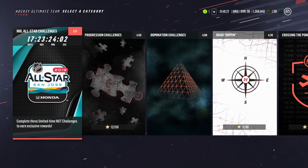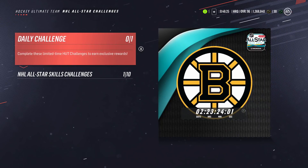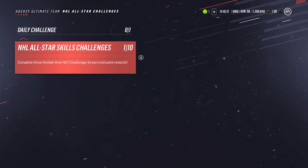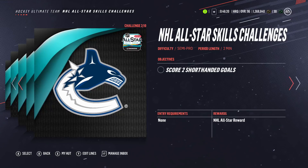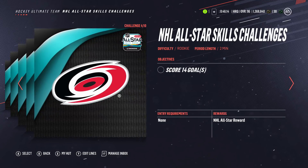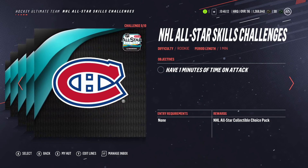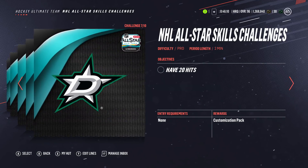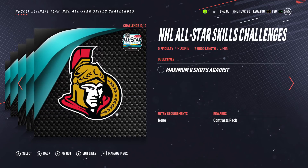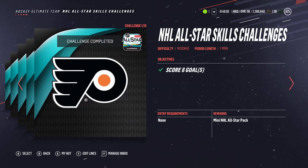Here are the hot challenges for the All-Star event. There's a daily challenge — just win the game, nothing crazy. You have 10 challenges you can do: you get an NHL All-Star reward, a January monthly collectible, an All-Star award, a bronze pack, a choice pack, and a customization pack.